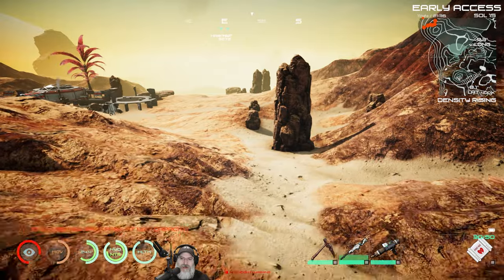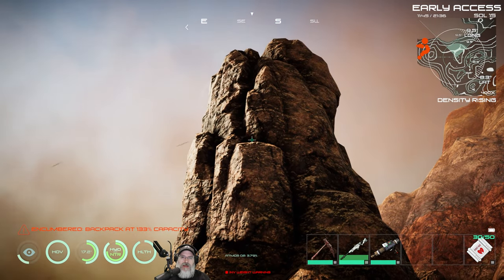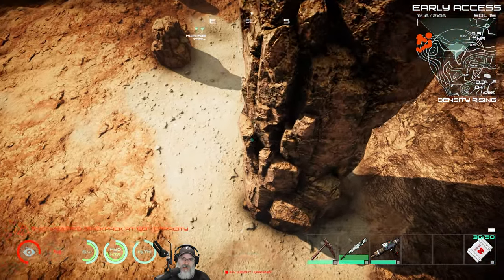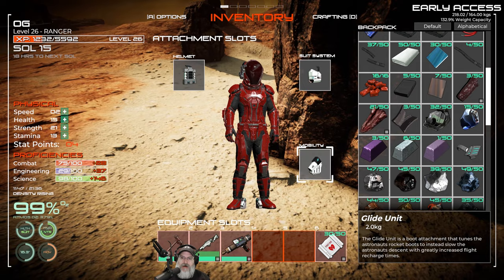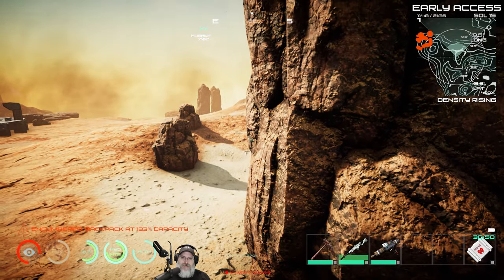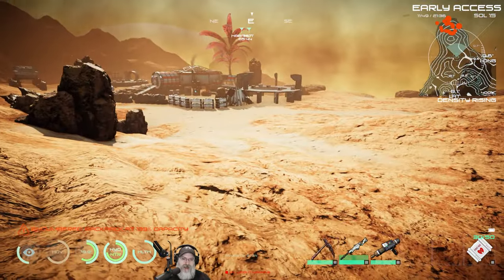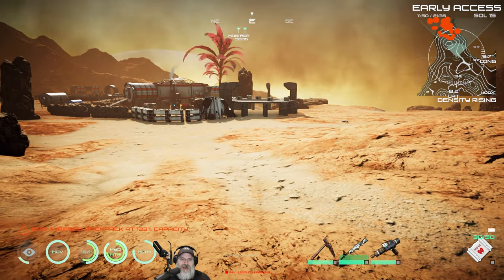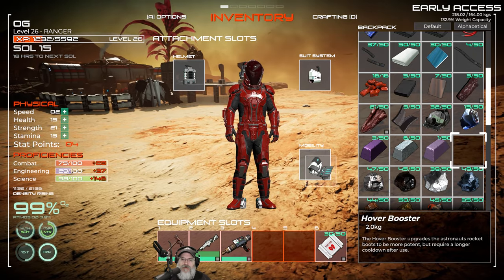Let me show you the height difference specifically. Using this pillar as a measuring reference — here's how high we can go with the normal hover booster. Oops, I let it run out. Now if we put on the glider and wait for it to recharge — this is all the higher you can go. It'll follow the terrain, but you can't get up real high with it. Also keep in mind I'm 133% over encumbered, which is affecting performance — if I wasn't encumbered we'd probably go even faster and further. So we've demonstrated both of those.